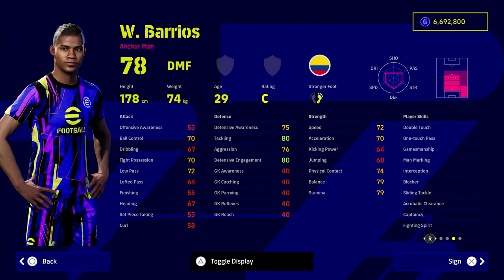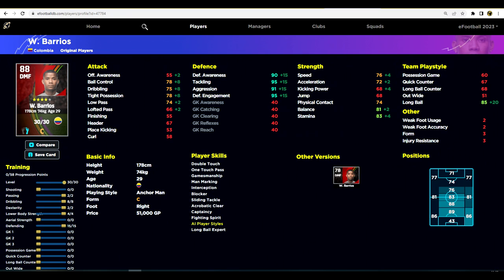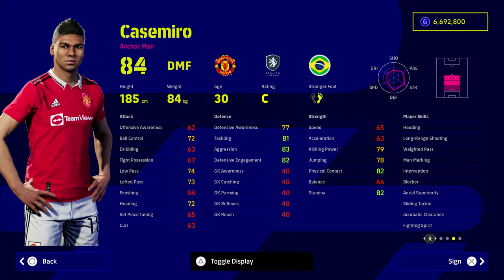A classic PES star, Barrios, continues his fine form as a budget option. He has every single stat and skill you could want — one-touch pass, double touch, man marking, interception, blocker, fighting spirit, sliding tackle — everything you could need. He goes up to an 88 overall DMF and has every defensive stat and attribute over 90. He's got 72 acceleration, 76 speed, 78 tight possession — almost a perfect player, especially with unwavering form. Definitely try him out.